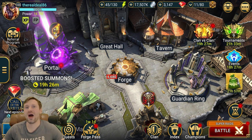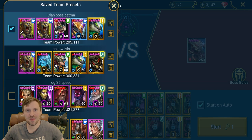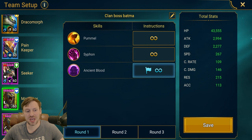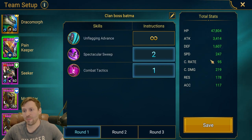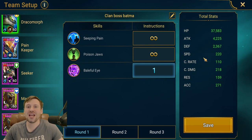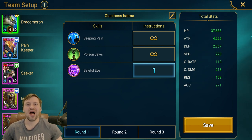Now that we've looked at the overview of why this is such a good team comp, let's look at the speeds and the setup — the speeds are the most important thing. Starting with the fastest Man Eater first: he's at 267 speed. The second Man Eater is at 247, Seeker is at 248, Pain Keeper at 247, and Dracon Morph at 220 speed. From what I've learned about unkillable team comps, you really just want to copy these speeds exactly — even one speed off can completely ruin the team comp and stop it working, so get it bang on.